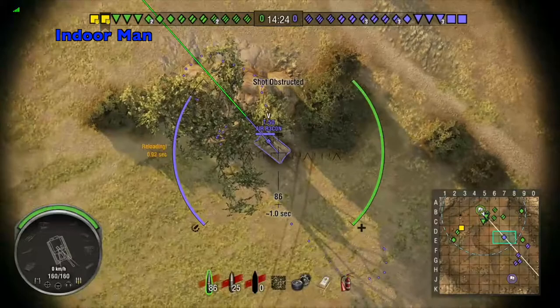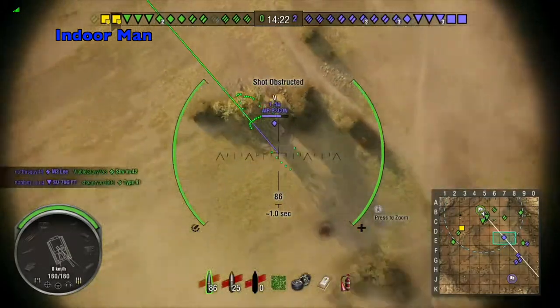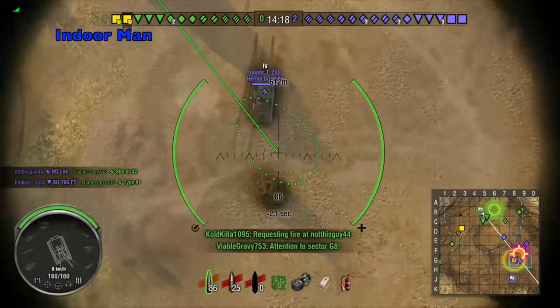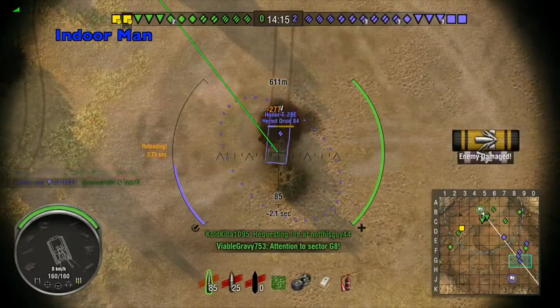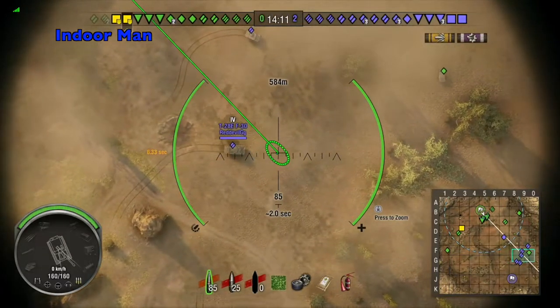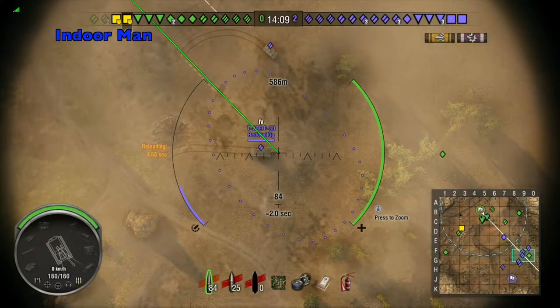And I'm platooned up with Cowboy Arizona who is also in a US Sexton 1. Cowboy Arizona and I have taken up relatively equal spots on opposite sides of our defensive line, hoping to spread our targets out a little bit, but it looks like I got the better side with plenty of targets already. I'll go over a few things that I like to think about when I'm playing artillery, especially in a target-rich environment like this.